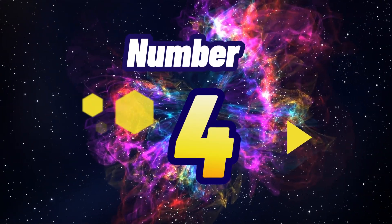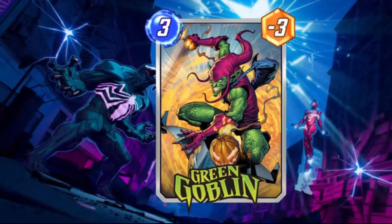Creeping their way into 4th position is the iconic Green Goblin. With a cost of only 3 energy, Green Goblin disrupts your opponents with a minus 3 power output. A stealthy disruptor often underappreciated, but undoubtedly one of the best Spider-Man cards in Marvel Snap.